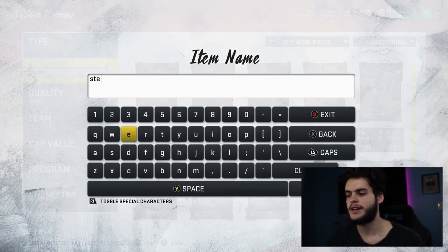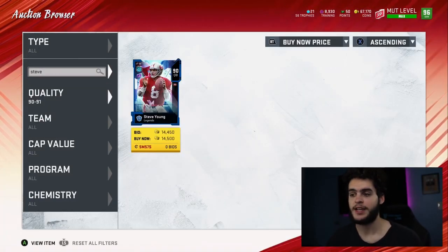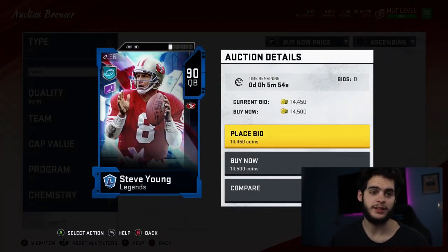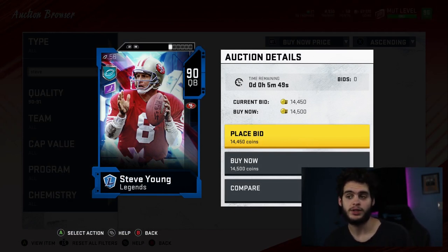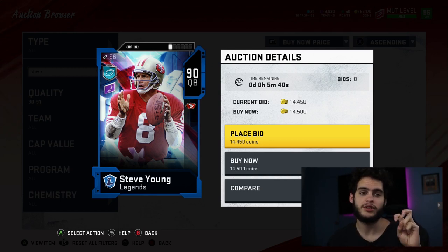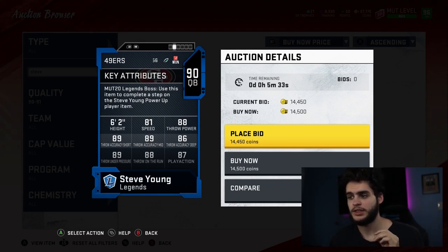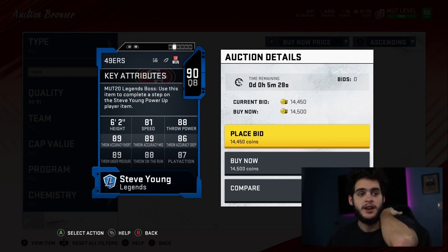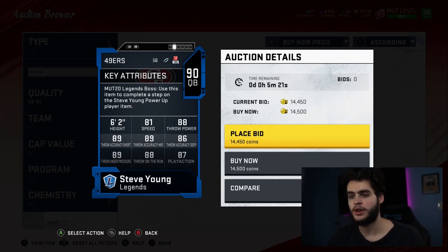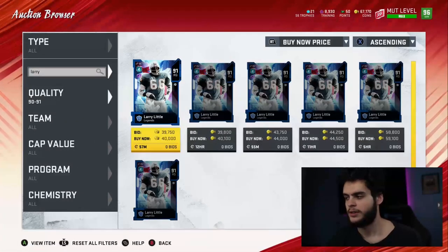Coming in at number seven is Steve Young, one of the most dominant quarterbacks for quite a while. He'd have been higher on my list, but next year we're getting a free base legend Lamar Jackson power-up. Last year Steve Young was so great because he was the only quarterback who could get Escape Artist and Dashing Deadeye. With Lamar Jackson coming day one, we might not be as hyped for Steve Young. But if you don't have Lamar and want a Dashing Deadeye improviser-type quarterback, that's your man.